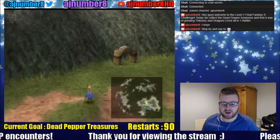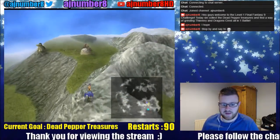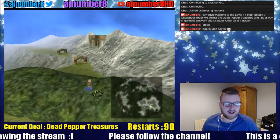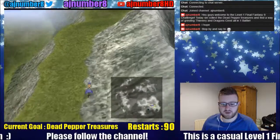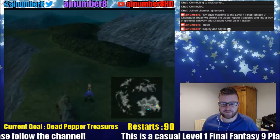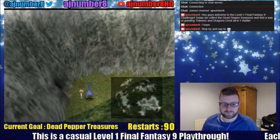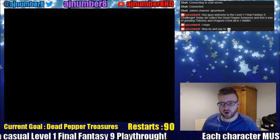No rain in Bermecia because the mist has cleared. Southgate doesn't work, so we will never be able to deliver that letter. The Ice Cavern has been melting for a while, so we're not going to be going back there ever again. If we cut across here we are back in Treno, but we don't want to go to Treno - we want to go to Quan's Dwelling. There is a very specific reason we want to do that. So we'll get off here. Choco, stay there. Be a good Choco.